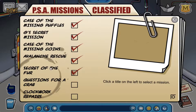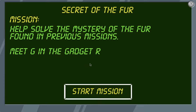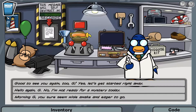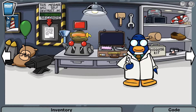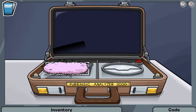Hey guys and welcome back to another episode of Antique Penguin. In this episode, I will be playing and completing the 5th PSA mission which is called Secret of the Fur. Now if you're wondering why there is already a checkmark beside the mission's name, that's because I accidentally completed the mission without getting the extra reward, meaning I had to re-record and replay the entire mission again. But that's alright, as that means I don't need to cut that much unnecessary scenes.